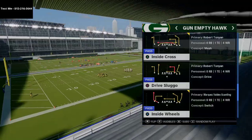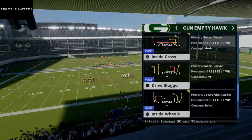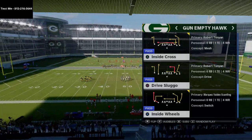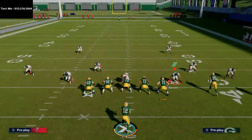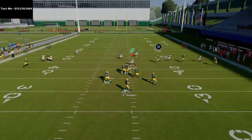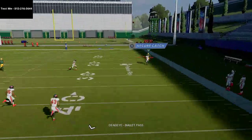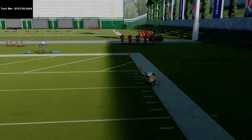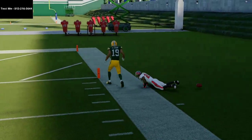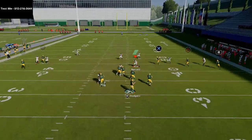This week we're going over the gun why off trips pats, which is one of the best schemes in the game. The play I'm showing you today is from the Seahawks playbook: gun empty hawk, inside wheels. Literally all you have to do to beat cover six press is just call hike, and if you get time in the pocket you're going to be able to hit either your wheel route over the top of the defense — you can see that nice swerve catch — or your post route right over the middle.